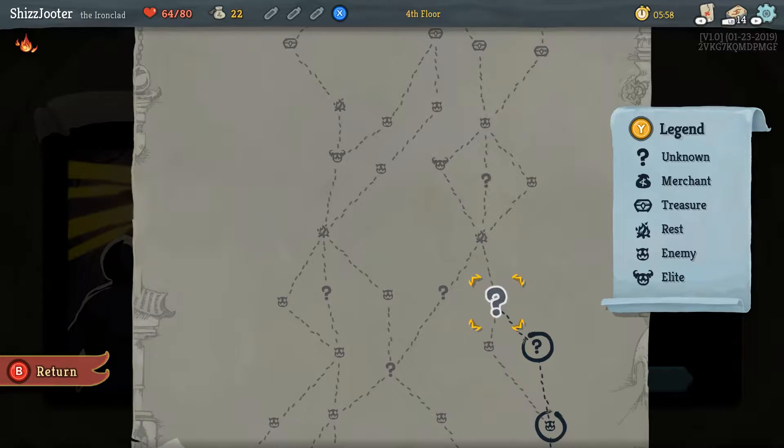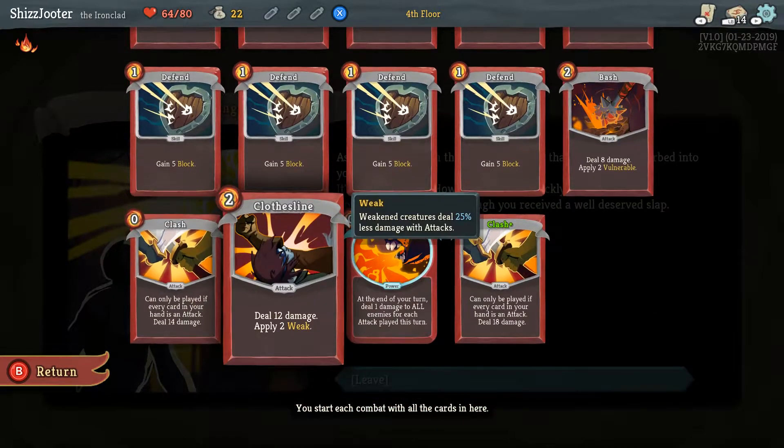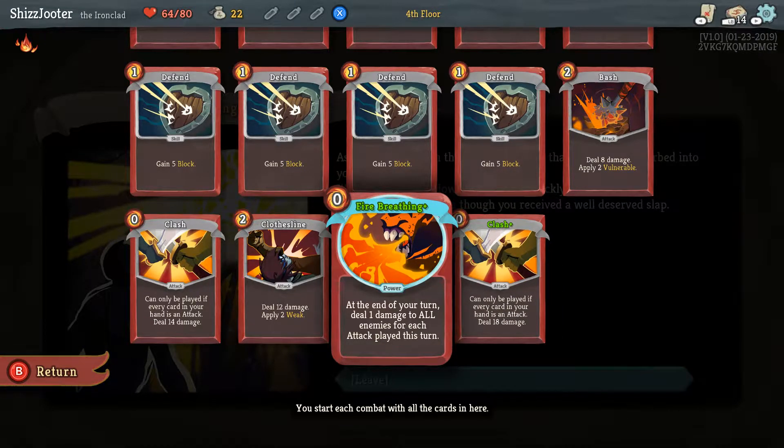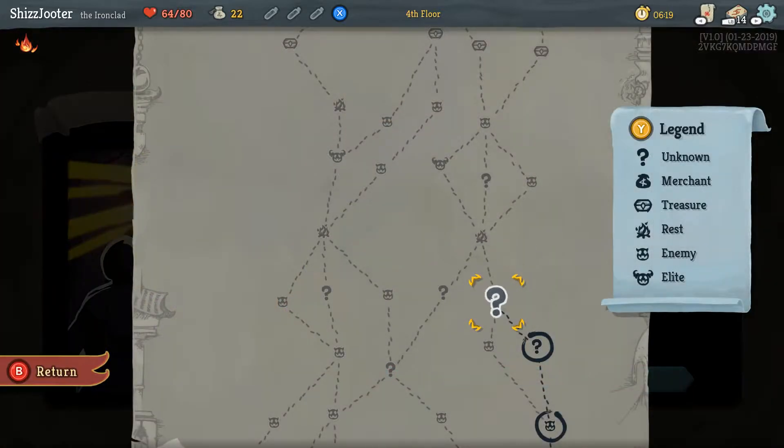I thought it was two cards. I don't know how to look at it. Your deck is left bumper I think. It'll be the ones that are green. Fire Breathing didn't get anything extra — it still does one damage. That's dumb. But Clash got upgraded to 18 damage. That's dumb but okay.